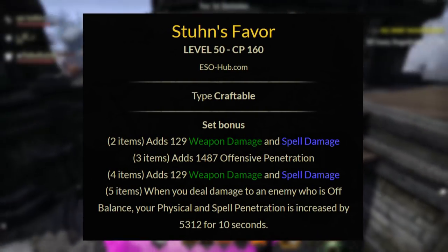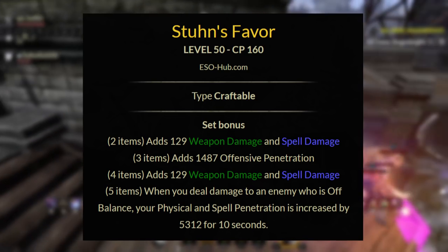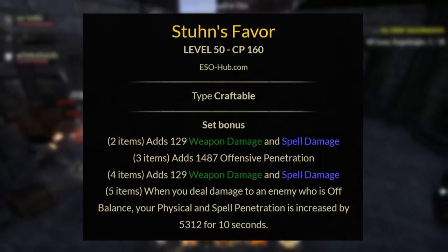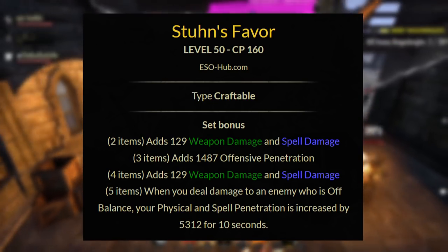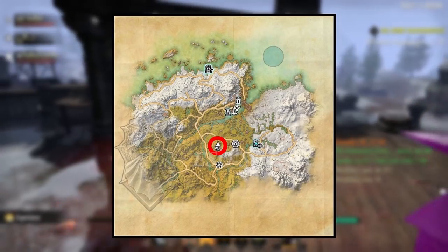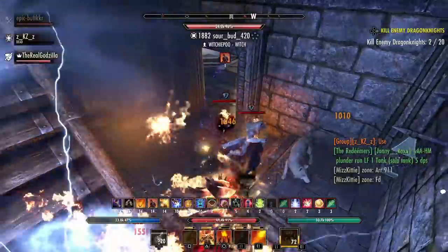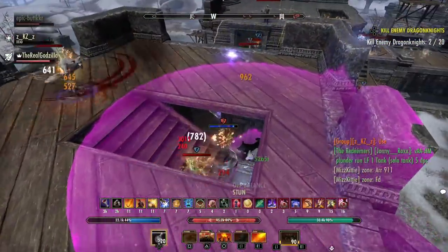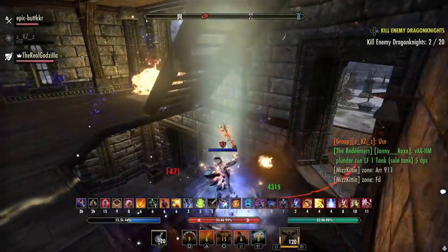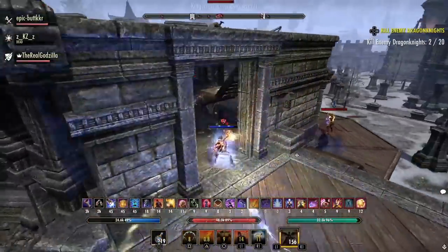For the first set, we have Stoon's Favor. This gives you a 2-piece of weapon and spell damage, a 3-piece of offensive penetration, a 4-piece of weapon and spell damage, and a 5-piece: when you deal damage to an enemy who is off balance, your physical and spell penetration is increased by 5,312 for 10 seconds. You can craft Stoon's Favor in Western Skyrim at the Hunter's House location, and you need 5 traits researched to craft this set. Stoon's Favor is not the best by any means, but it's very solid on a few classes like the Nightblade, the Templar, and the Dragonknight.